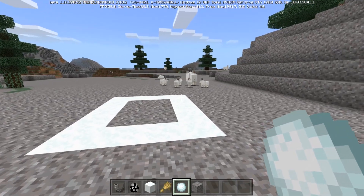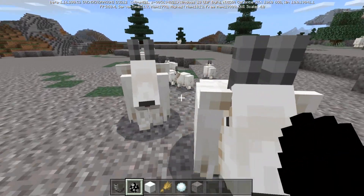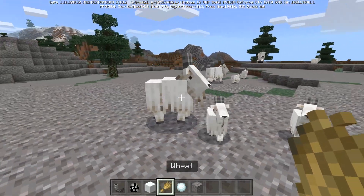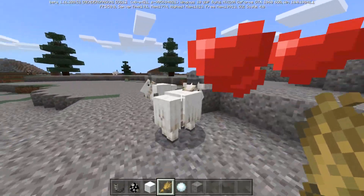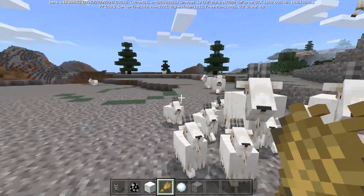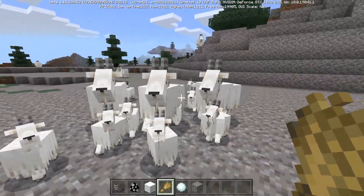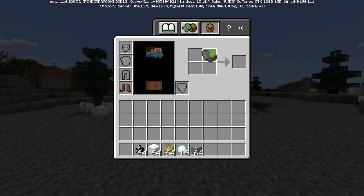They also added the new goat mob, with its awesome pathfinding, reduced fall damage, and jumping ability. They also have the ability of dropping a horn after ramming into a tree. This is pretty cool because it's nice to have a change from the kill-the-mob-and-get-the-drop mentality that we're so used to as players. It also has the new goat horn, which is probably the most annoying noise I've ever heard in my life.